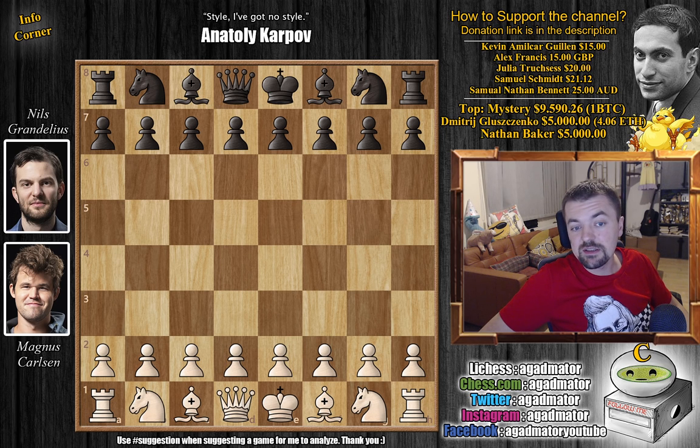Now it's interesting to see what Magnus will choose with the white pieces to try and get back into this tournament, as he most definitely needs a win. He won only the first game, played against Alireza, then had a series of draws before losing in the previous round. So without further ado, let's check out what happens here as we have a lot to cover.